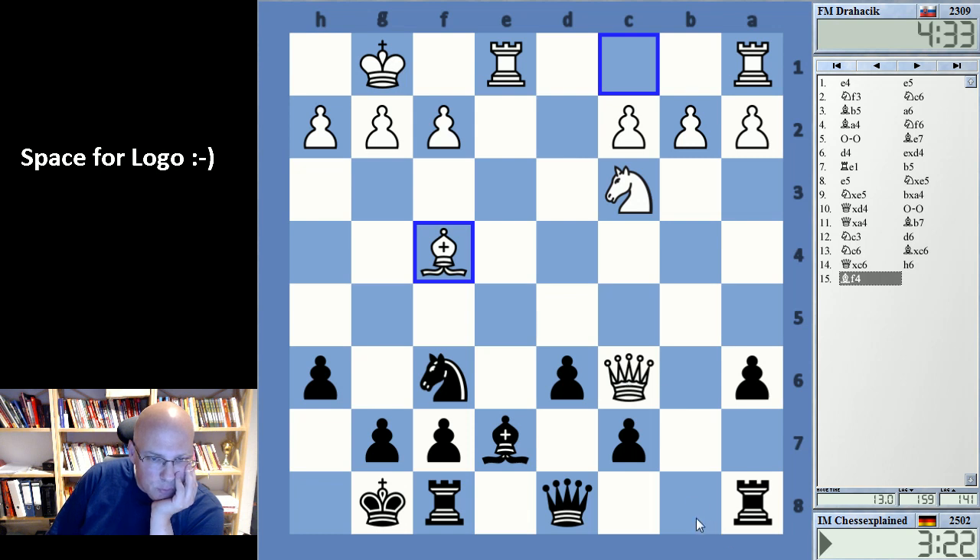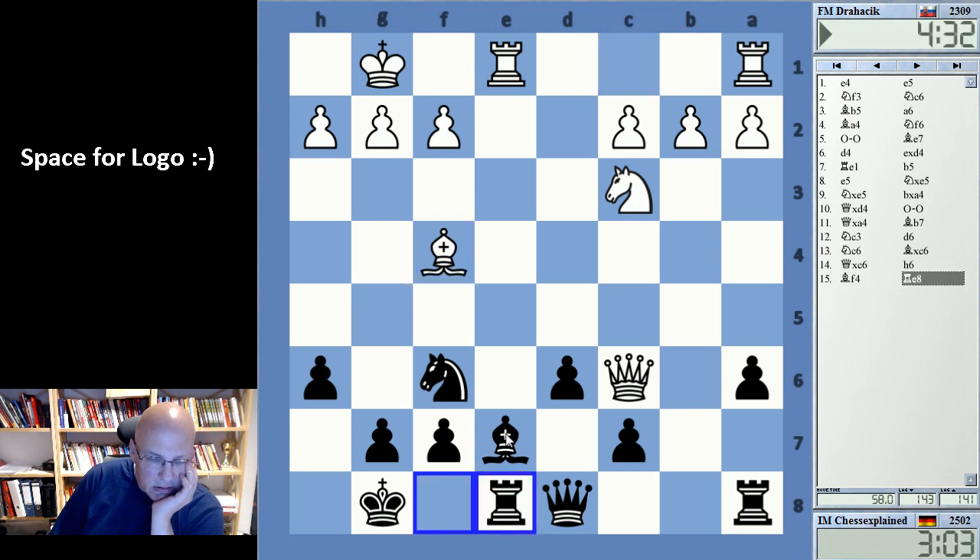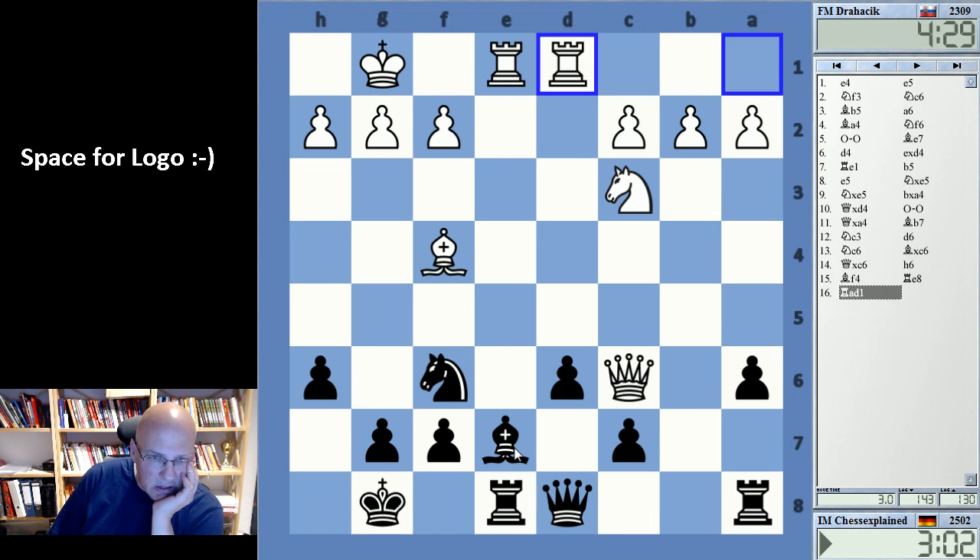I wonder if rook b8, rook b6 is actually an idea, or rook b8, b3 — that ultimately doesn't lead to much. I don't like my position; it's just not equal. He can double on the e-file now — he doesn't — I was a bit more worried about that.